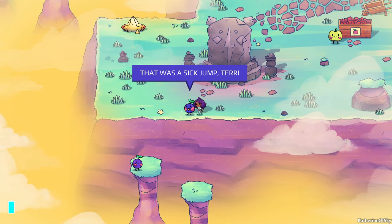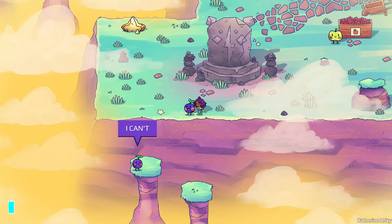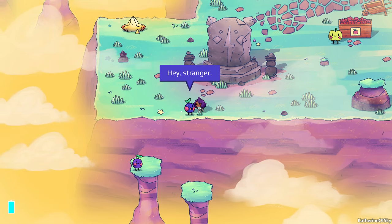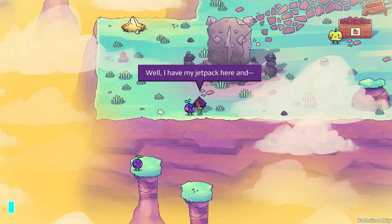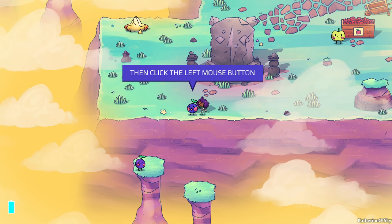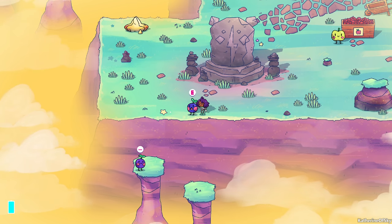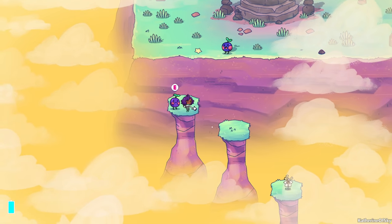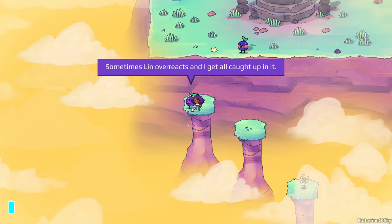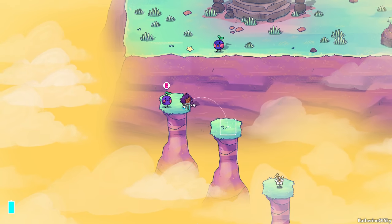We encounter two characters — Lynn and Terry — where Terry is stuck on the other side of a gap. Lynn panics but Terry seems okay. A stranger asks if we can jump, and we mention our jetpack. Lynn tells Terry: 'This weird stranger is gonna hold down space then click the left mouse button and jump right to you.' We jump across successfully. Terry says: 'Sometimes Lynn overreacts and I get all caught up in it. Sorry for worrying you.' I really love the way this tutorial is handled — that's fabulous.